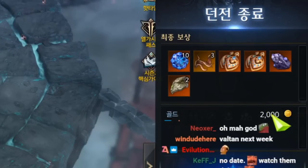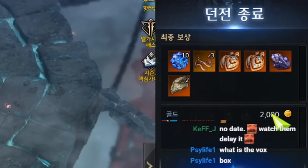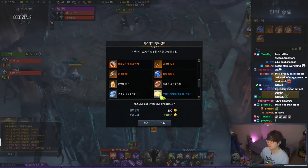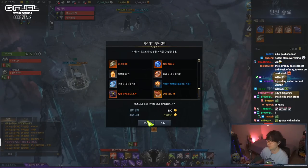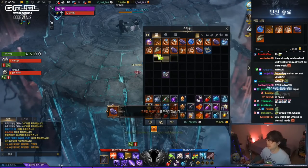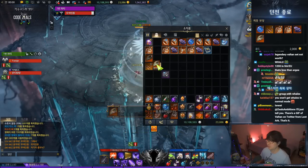So in total: 2,500 gold from normal mode in Korea. Hard mode drops 4,500 gold in Korea; normal is 2,500. With bonus loot we also got a rare card pack — not that great — but six bones and 12 sinews in total. Again, this is Korea.